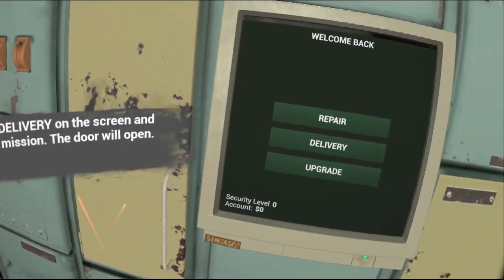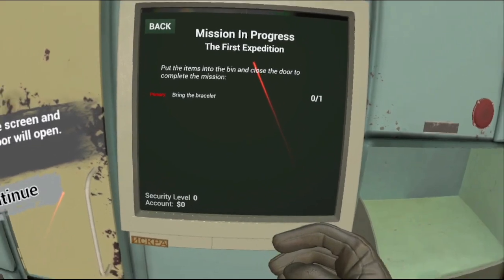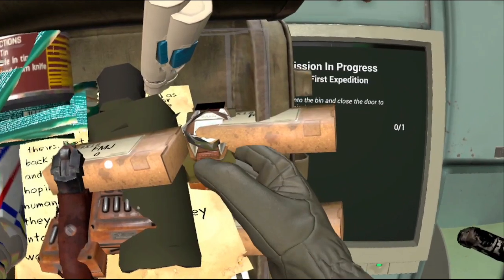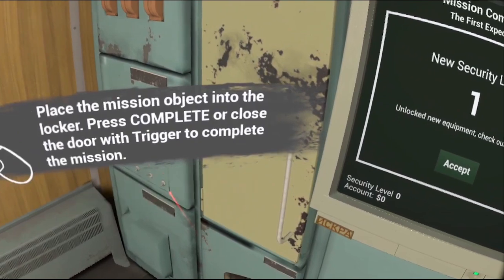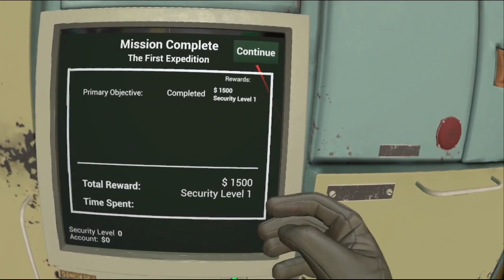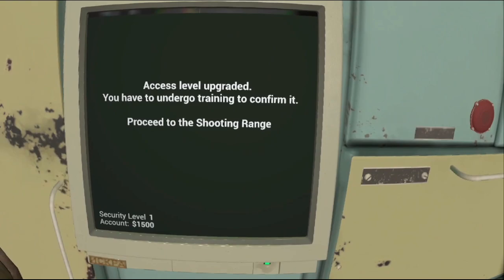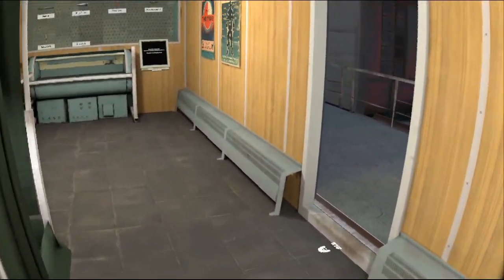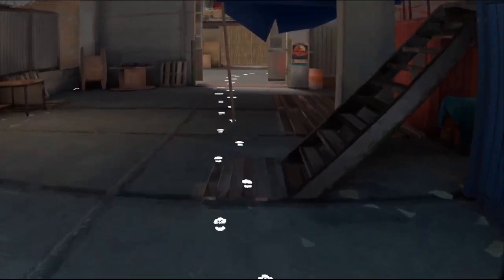We're just returning from our first mission, so we're going to do a delivery — the first expedition. Hopefully we have that bracelet somewhere in this mess. There it is — we've got a green light. Complete the mission and accept our new security level. You have to undergo training to confirm it, so proceed to the shooting range. Wasn't expecting that, but let's go check out the shooting range and continue our tutorial.